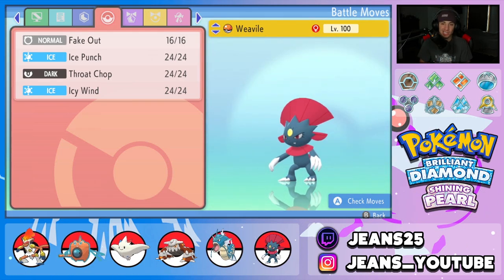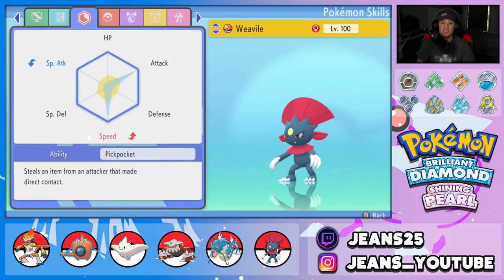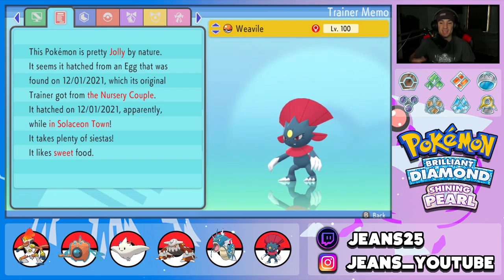Final pokemon is Weavile. I originally used Sableye but swapped to Weavile because it's super quick — it can speed control with icy wind, has fake out for flinch, ice punch, and throat chop. EVs are attack and speed so we're hitting hard. It has the Pickpocket ability, jolly nature, and a focus sash so it cannot be one-tapped. This pokemon hits hard, outspeeds, and speed controls the battle. You can check out the team in the description below.